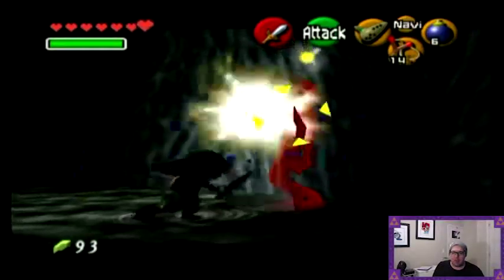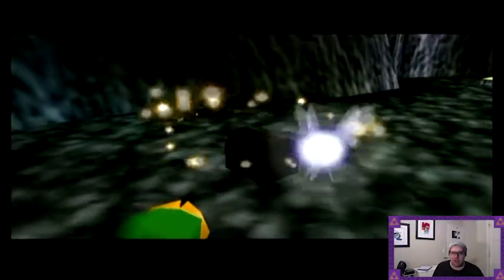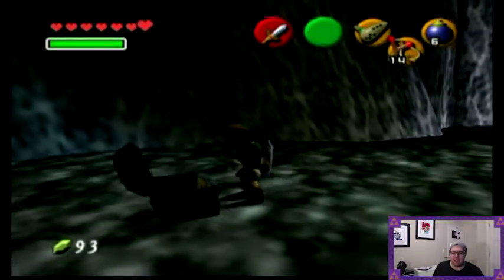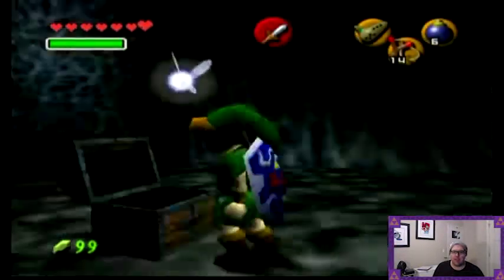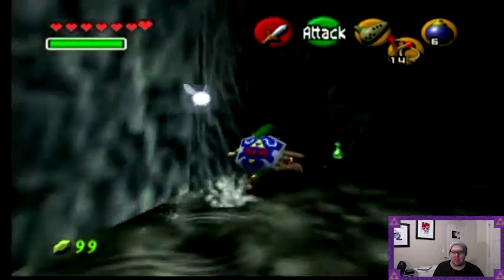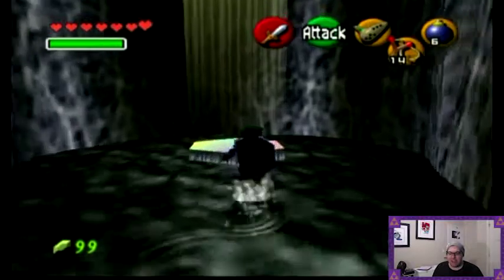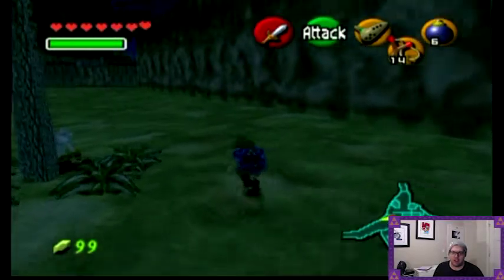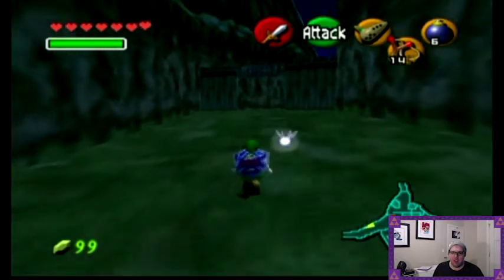And if we defeat both of the Redeads, we get this treasure box appearing. Inside of it is — not what I was expecting. I thought this hole had a heart piece in it. If I had a larger wallet, that would fill it up. To get the larger wallet, you need to defeat 10 gold Skulltulas, which I did not do yet. For some reason I only have four.